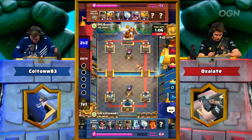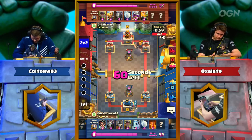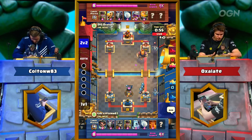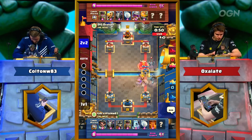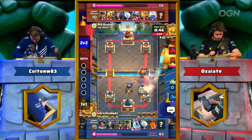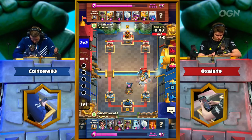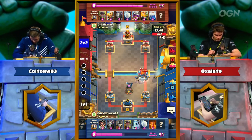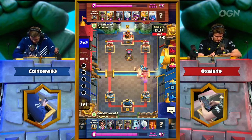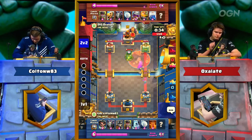First two minutes down, and Oxlade finally RGs behind King Tower. Colton hitting 10, going to respawn — Guards in the back, Mega Minion, really doubling down on defense before playing his win condition. A great Barbarian Barrel there from Oxlade cleaning everything up. Then an early Lightning, but it just barely misses the Furnace — that would have put a lot of momentum in Oxlade's corner.